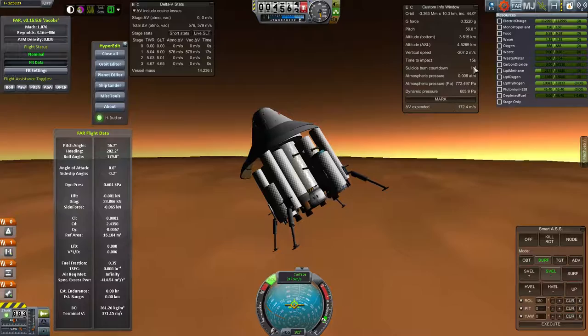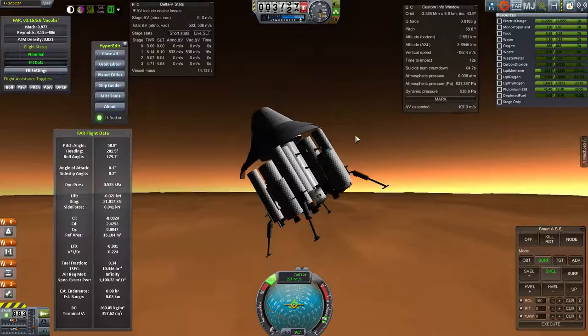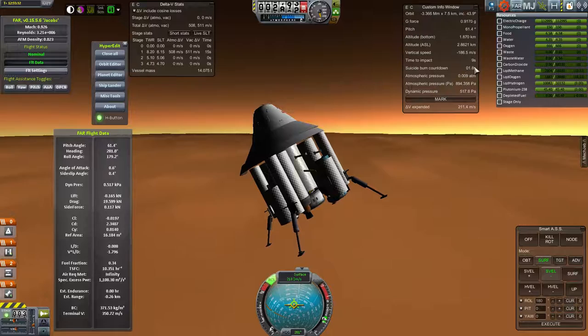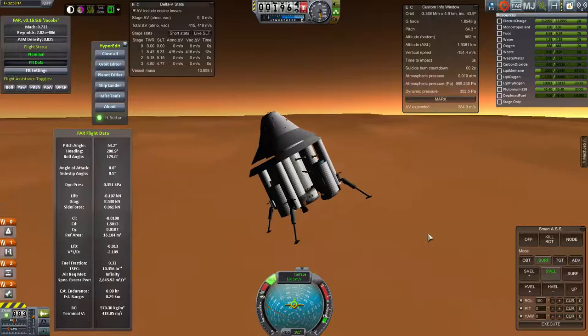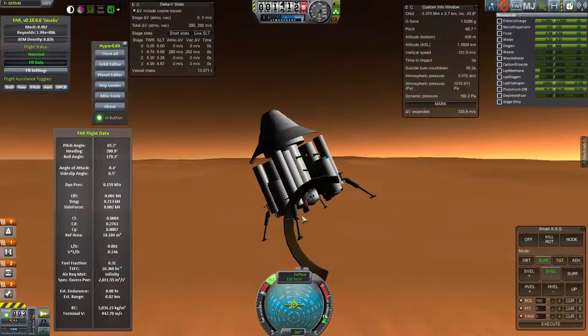Those of you who design airplanes might know what more of these aerodynamic values mean. My ballistic coefficient is pretty high — I know that's a good thing here since I want the air to be slowing me down. About 16 seconds to the ground. The reason my suicide burn isn't really kicking in is because these engines were designed to lift the craft when it's quite heavy later on — they're really overpowered for what I need as descent engines right now.